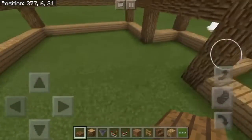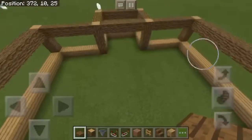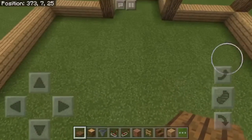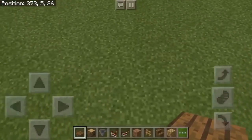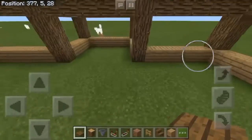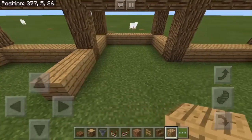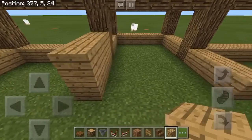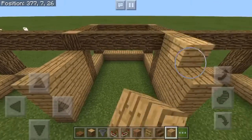Once you have this little frame built, feel free to pause the video. After you have it built, you want to make sure you have nice grass down here. Over on this side is where the villagers are actually going to be placed, so you want to build a little something on this side.